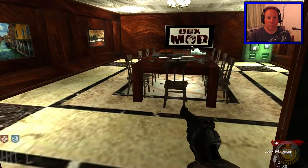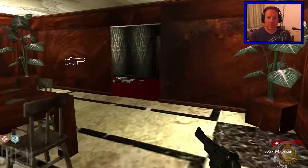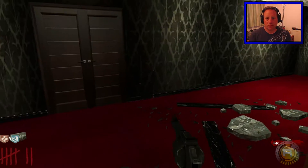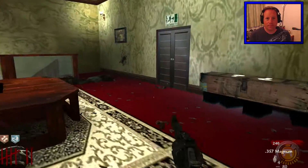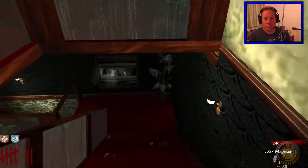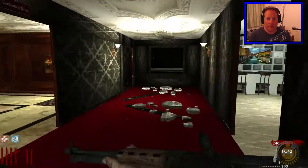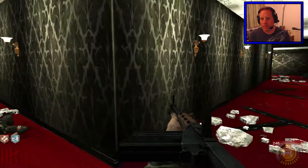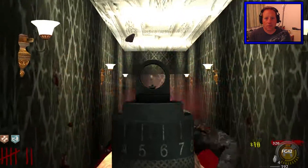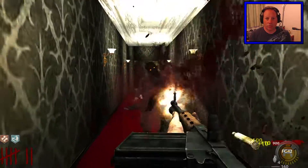We've got two doors here. Speakola — UGX Mod, thank you for supplying the map by the way. Thompson! Thompson and the kitchen — we'll have to explore that in a minute. I think I could have just opened up a whole can of worms here. In fact I think I have. Depends if I can survive this — I can just bring them all down here, depends if anyone comes behind me.